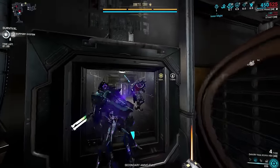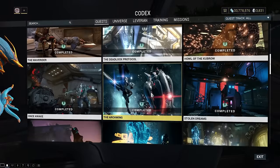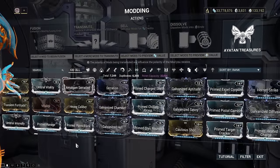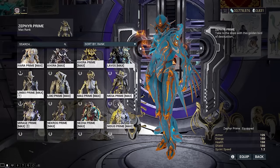Hunting Kuva Liches can be considered endgame content and requires you to be further along in both your personal mastery rank and quest lines. It is also recommended you have a wide variety of upgraded mods and strong frames that either help you with damage or survivability.